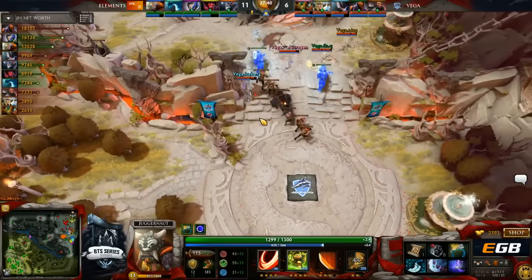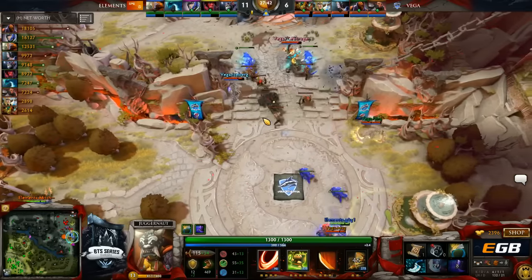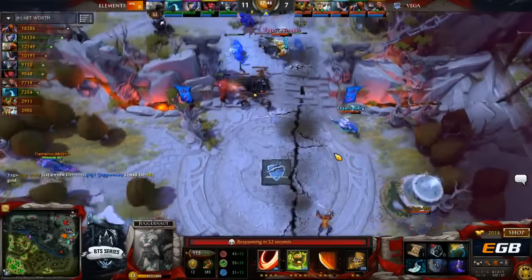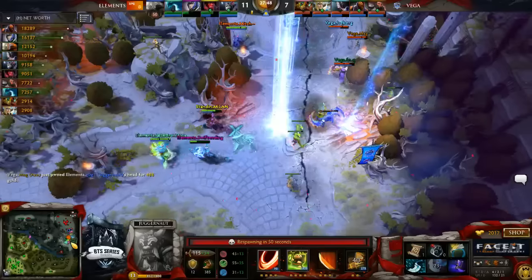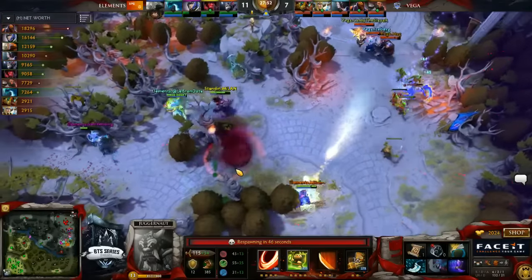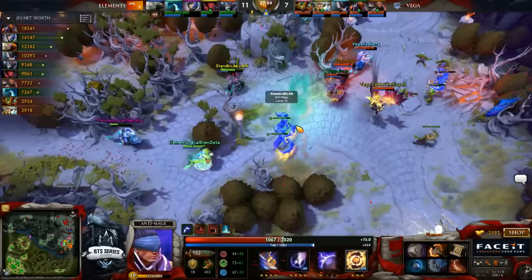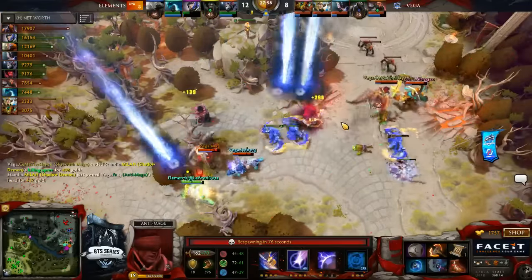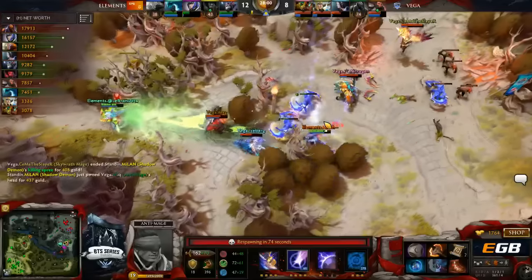Vega smokes up and looks for a hold. Elements should know — they were in this position in the last game. Mag jumps in, they get that insta-kill on Goge. That's a good start for Vega. Eclipse is going to be popped, but not very effective under the Moonlight Shadow and with the split coming out. FN is going to be caught — disruption and adaptive strike! They locked him down! Look at the AM Illusions do all the work necessary!